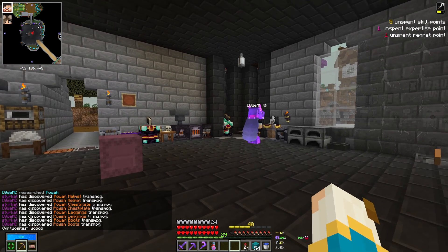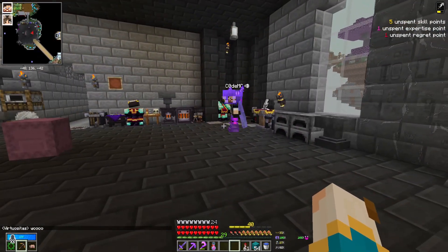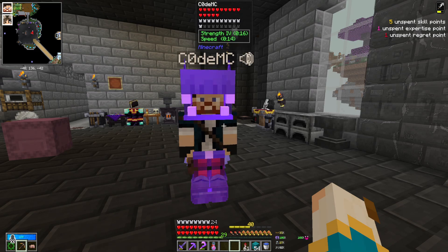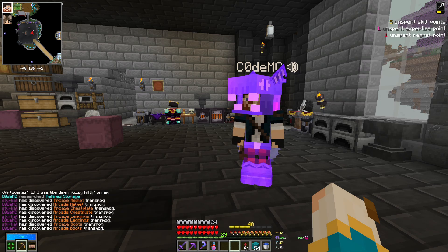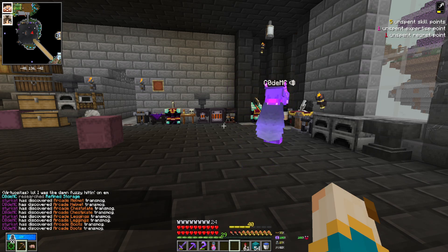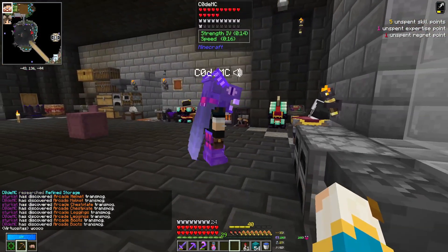Now we can go over here and transmog over to the power set. Transmogs are awesome! Yeah, but I don't like the power look. Well, I mean it's not really your style. Too technical. So we now have our power ability. Let's go ahead and unlock refined storage. Boom! Oh, now I can be an arcade. How did that look? Show me.